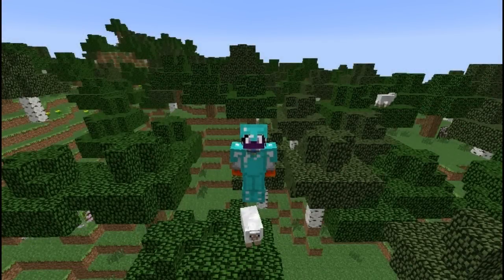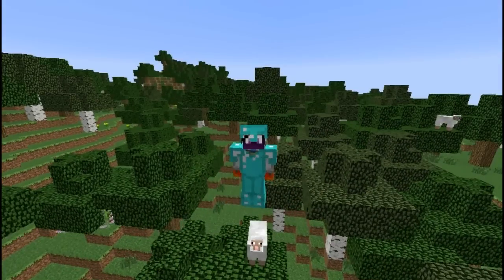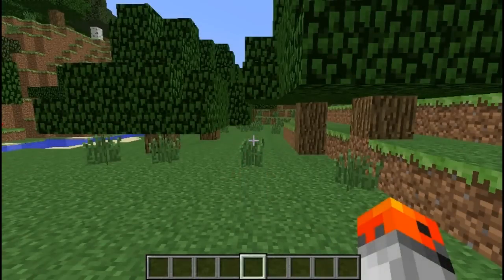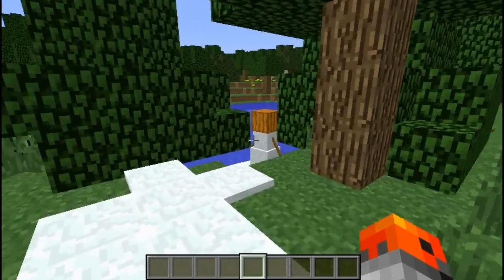Remember how much a diamond set weighs and costs? Well, one strong strike from the sides is going to break it, because it is made out of diamonds and diamonds are pretty vulnerable at some spots. Jab showed a test dummy to Notch, on which Notch jokingly said there should be snowmen that throw snowballs — and so, snowmen were created.